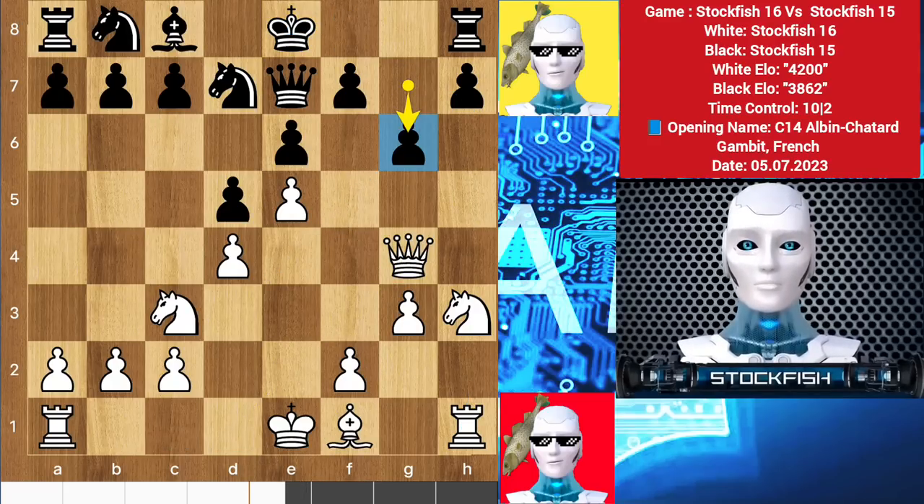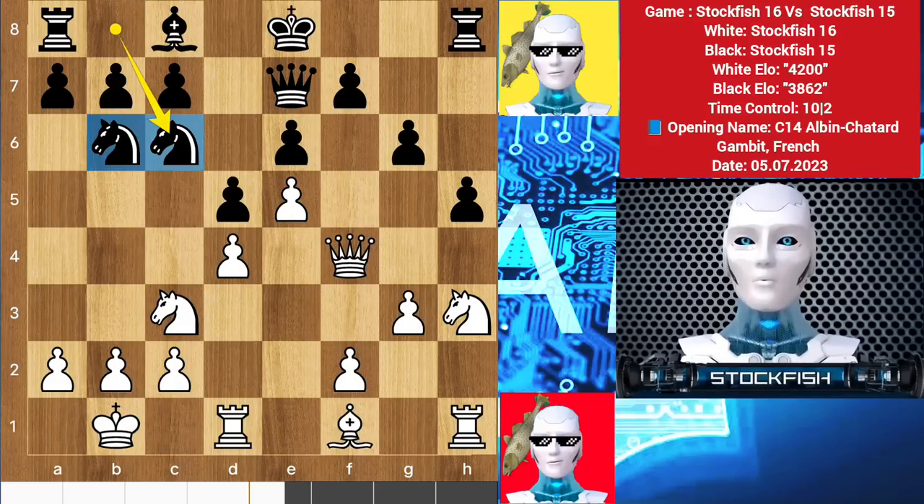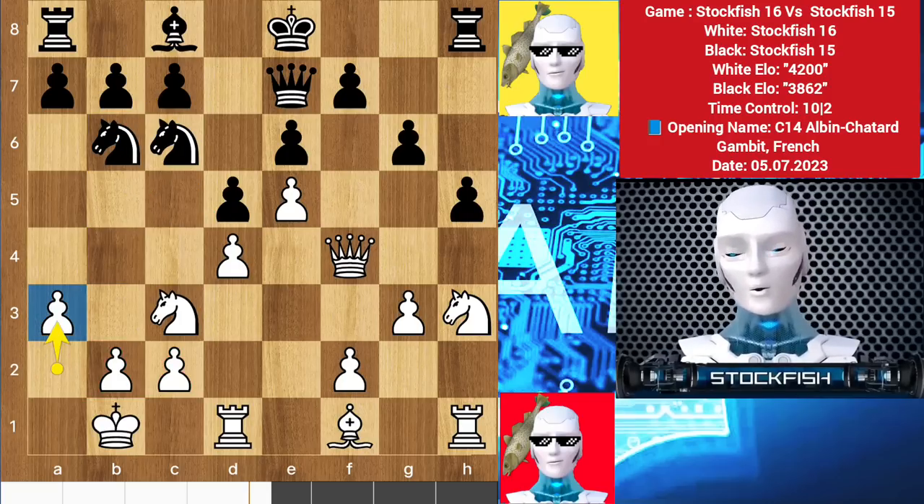Here we have g4, castle h5, queen f4, knight b6, king b1, knight c6. These twin knights can enter my territory and create problems for my structure, which is why I played a3 to protect that square.